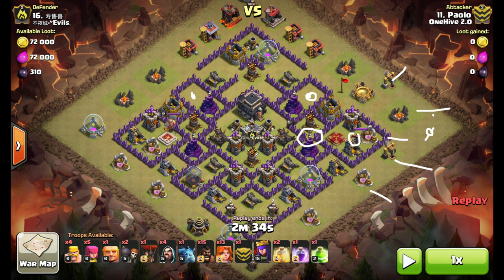This whole core and base is so condensed there's no room for any traps, so one Rage spell, another Heal spell, and there's not a chance that even with all this DPS coming in that the Valks are going to get taken out when they're under Heal. All these point defenses — these four here — are distracted, targeting the Valks.